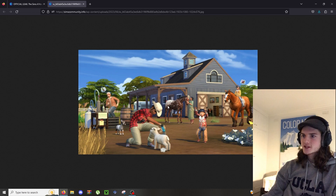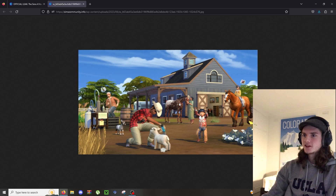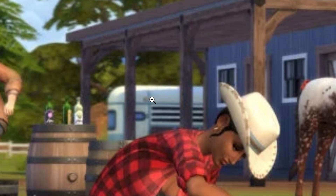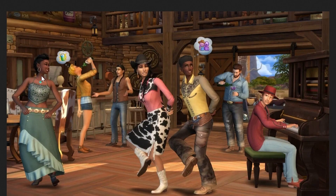It looks like there are going to be different breeds, which isn't a big surprise. The breeds are different sizes, so that's good - at least they haven't just gone with one model and named them different breeds. Then we've got this big ranch in the background, I really love the look of this. If I zoom in you can also see there's like a horse trailer around the back, or it could just be like an RV.